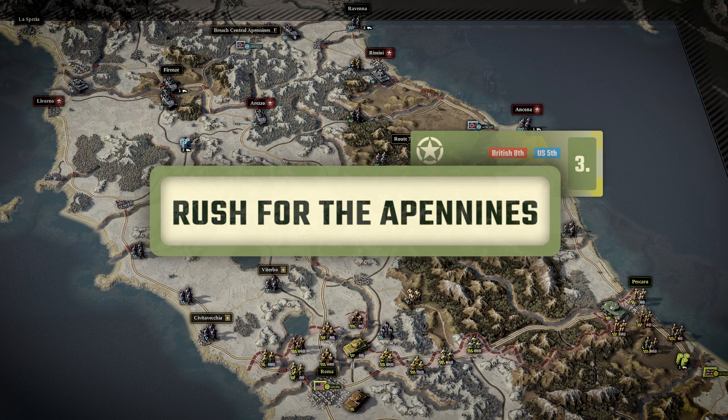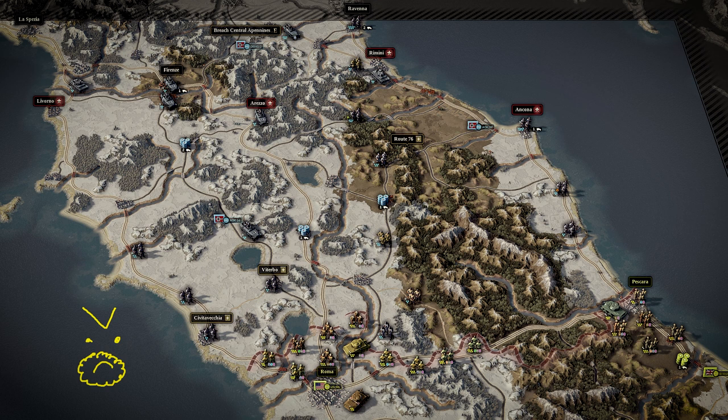Welcome to the evil twin of Roads from Rome — the Rush for the Apennines. Oh, it's winter, some of the bridges are blown, and this mission is going to kick your butt. Even though the deadlines for taking Viterbo and Civitavecchia are slightly laxer than in Roads from Rome — two turns — you can actually take both on turn one. Use air support on Viterbo, get your best special forces British division in there and kick the Germans out. Then use the B-26 air support card and drop bombs on Civitavecchia, and send your elite infantry there to clear them out as well.